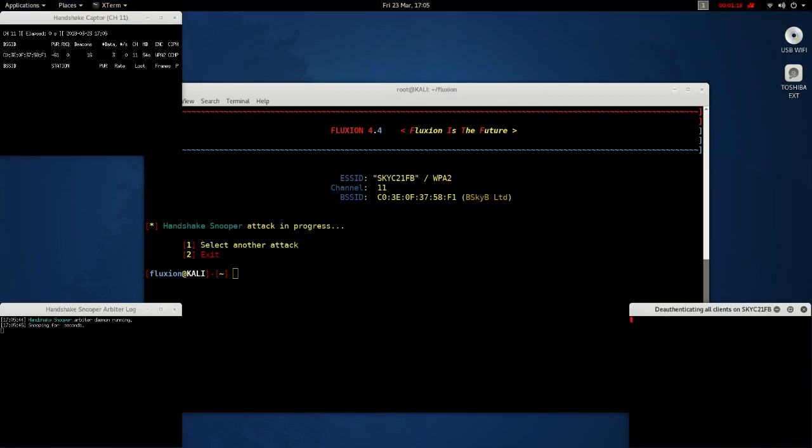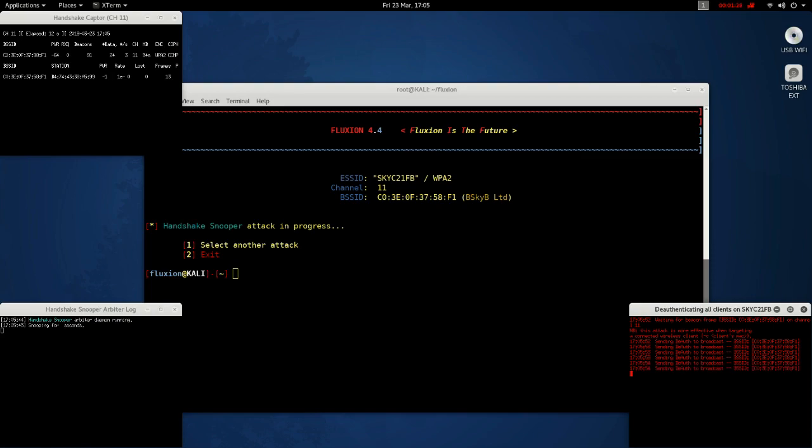Now you want to concentrate on the top left terminal and wait for a handshake to be captured. It'll be displayed on the top line. I'll highlight it once it appears, just to show you. Here we go, it's appeared now — WPA handshake.